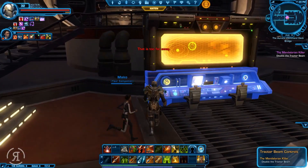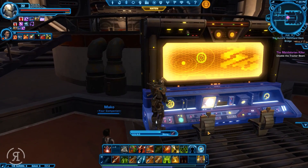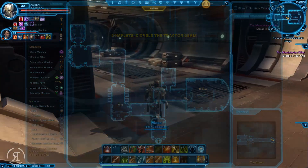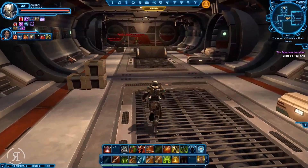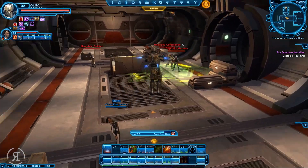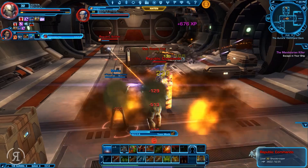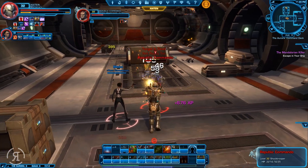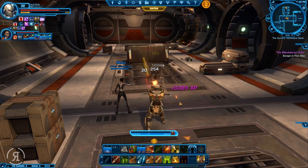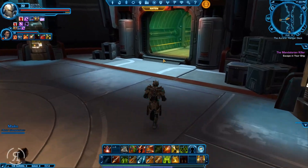Let's set the hyperdrive timer and then run over to the tractor beam as fast as we can. Can I please slice it? Thank you very much. Now all we have to do is escape in our ship. I'm a little bit worried - we actually have to fight on the way out. That is harsh. I'm going to cut away, fight through all of these Republic soldiers and commandos, and see you when we're a little bit closer to our ship.